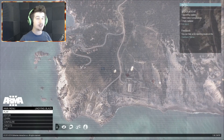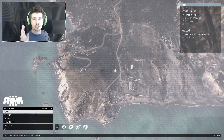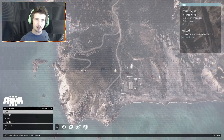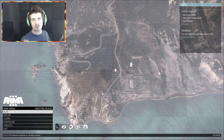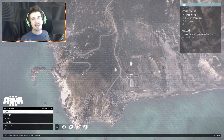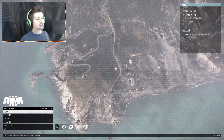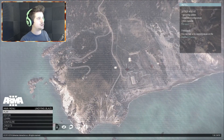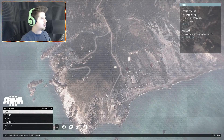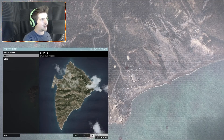I downloaded a mod, and the link is in the description. I wanted to show you guys because I've been looking everywhere on YouTube and there's no answer to how to detonate the thing. We're gonna go into the editor and go to Stratos, because it's a smaller island and I know it way better than I know Altus.